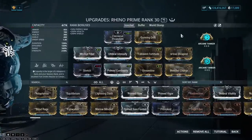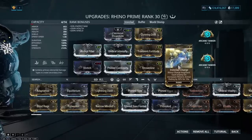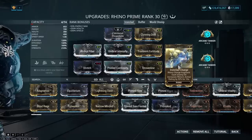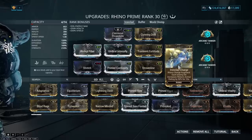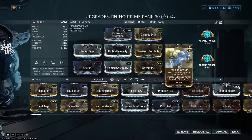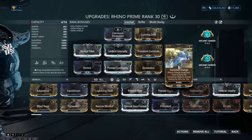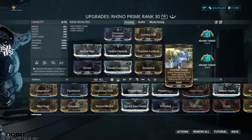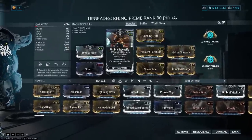We also have Ironclad Charge — this is the namesake of the build. It says: whenever Rhino Charge hits enemies, for each enemy hit, gain 50 armor for 10 seconds. These are both affected by strength and duration respectively, and this is what allows us to get stupid amounts of Iron Skin, because Iron Skin is affected by the amount of armor Rhino has.